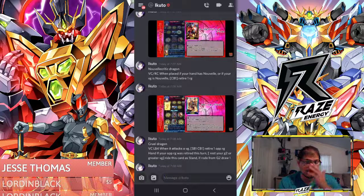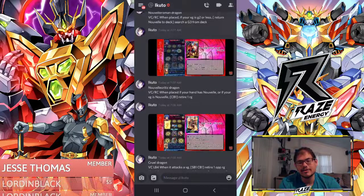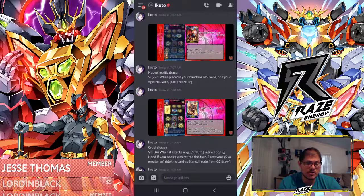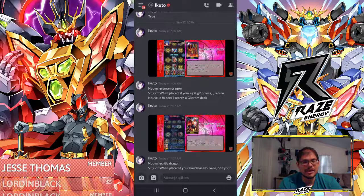This is pretty much a stride-skip play, and that's actually really good. The best thing about Novella Critic Dragon is he can retire anywhere, so that includes forerunners. That is good in the sense that if the forerunners are out, this card gets rode pretty quickly, and the fact that the G1 can search any G3 by just returning a Novella to the deck — I'm guessing it's any card with Novella in its name.